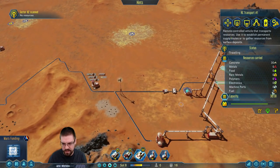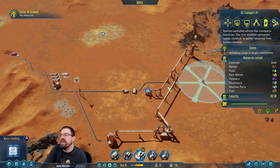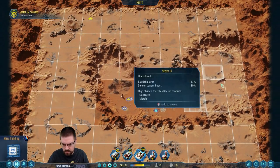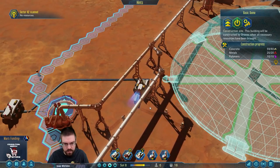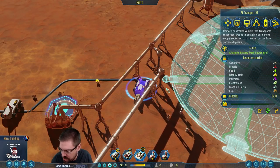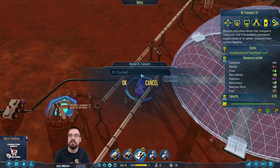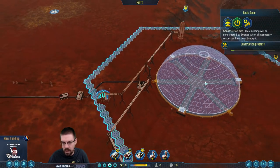Beautiful — let's go drop it off right in front of here. Still scanning, we'll get that stuff marked. Man, much better use of this RC transport. By the way, this guy's name is RC Transport One, but spiritually his name is cannibal112w. Dome's getting constructed — beautiful.